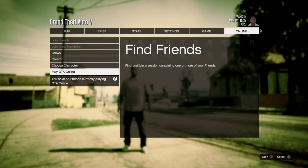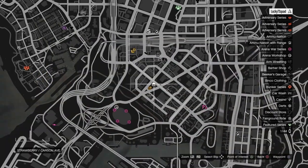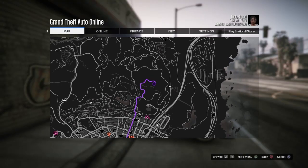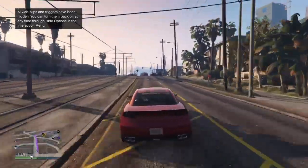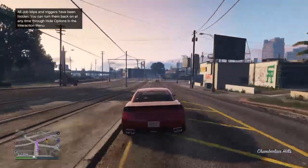We're going to start out in story mode. The first thing we're going to do is hit options, go over to online and launch an invite-only session. Now we're going to locate the time trial by hitting options, opening up our map and then hitting up on the left d-pad until we get to time trial, which changes from week to week — every Thursday during tuneables. We'll set a waypoint for our time trial and make our way up to it.